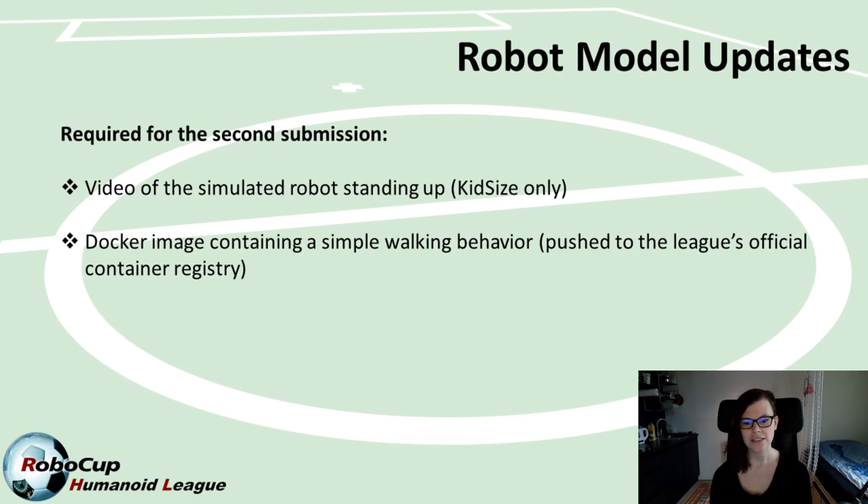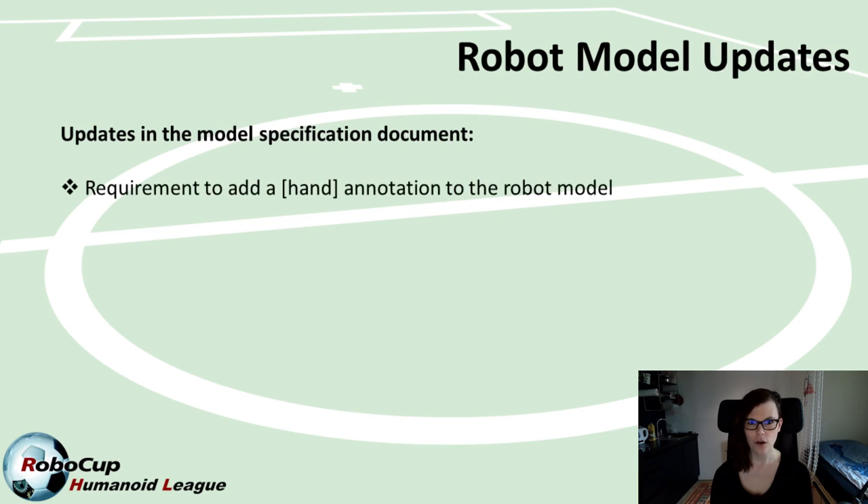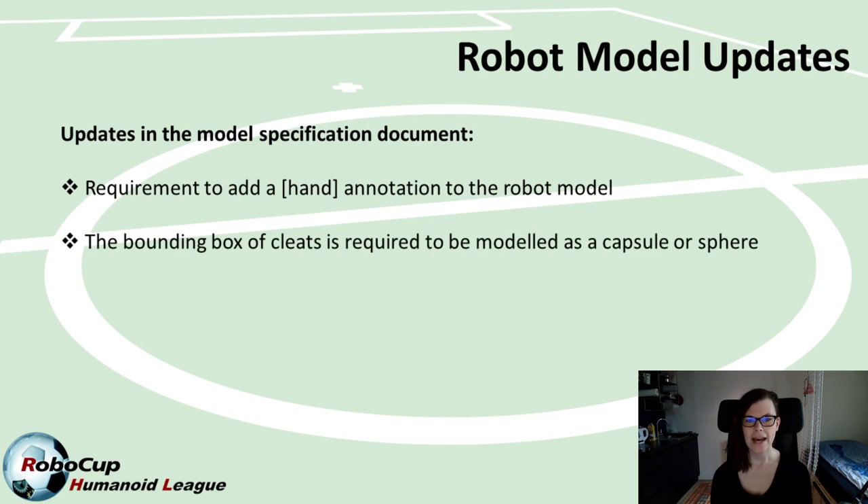You will find further instructions and clarifications in the robot model specification document that we released yesterday. Please pay special attention — teams are now requested to mark a hand specifically in the robot model, which is used for the convex hull calculations in the auto referee. We also require all teams that use cleats under their feet to model the bounding boxes using capsules or spheres. This is a hard requirement — you cannot use a different shape to model those cleats, due to computational constraints.